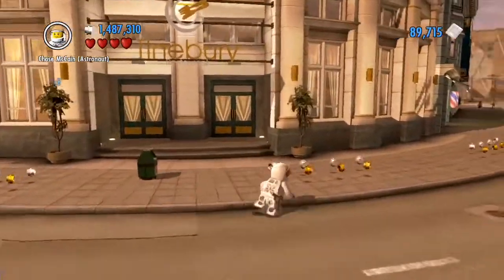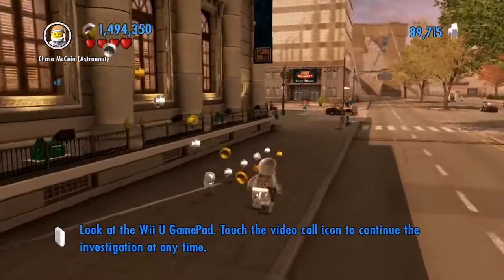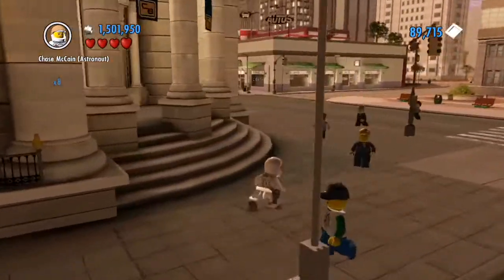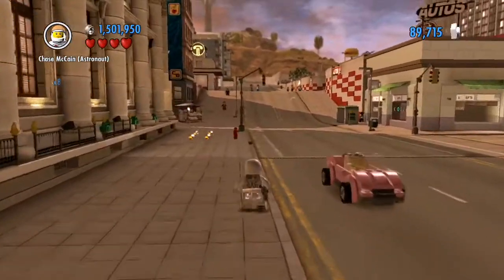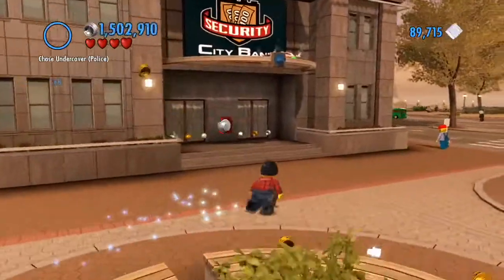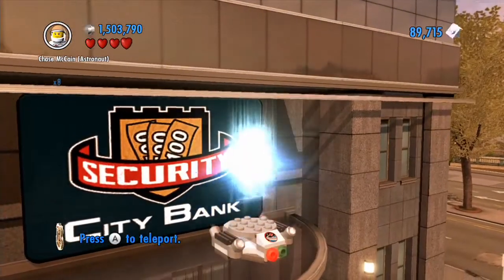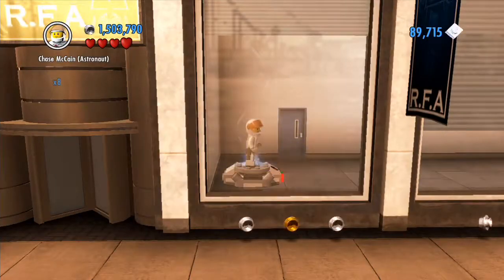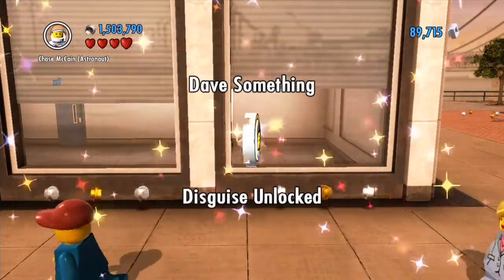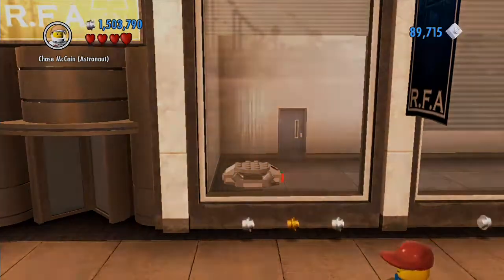Over here we have something we can deal with using the astronaut costume again. The astronaut costume and the super colour gun are really versatile — they both have a lot of things you can do with them. This is what I'm looking for: the LEGO City Bank Securities Deposits. This teleporter takes us to the back of these buildings, and in here we have Dave something — a man so generic he doesn't even have a last name, just a businessman working at a bank.